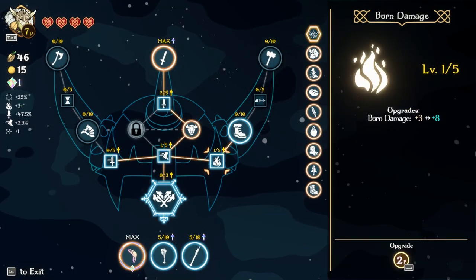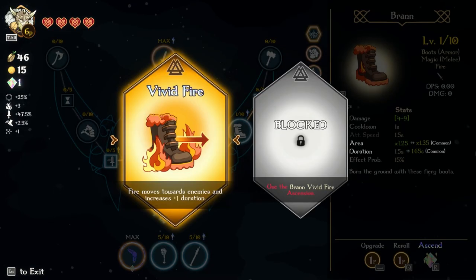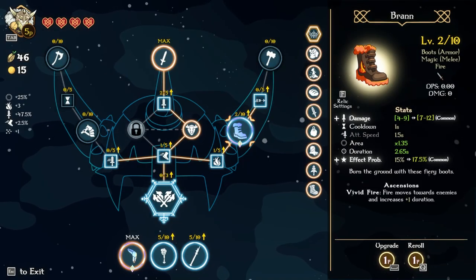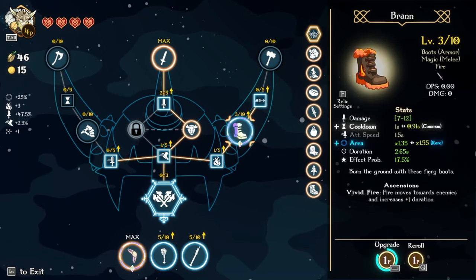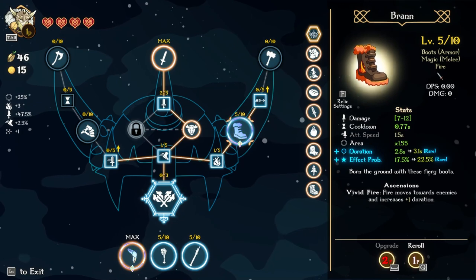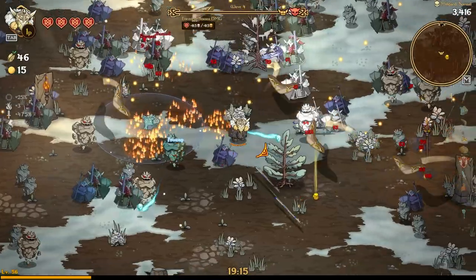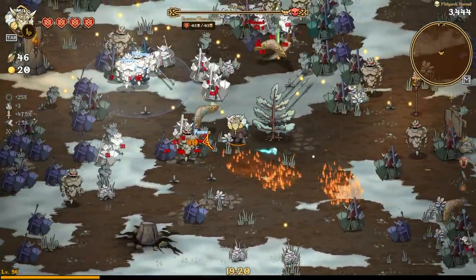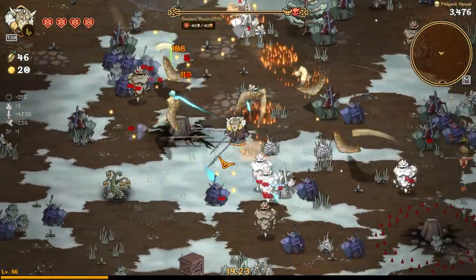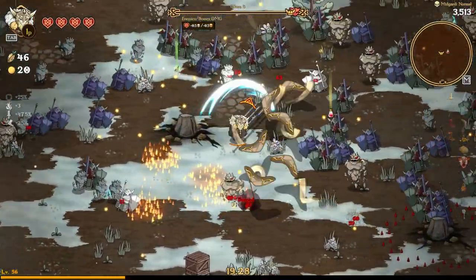My strategy: burn damage, unlock lava boots, then ascend lava boots so fire moves towards enemies with increased duration. The lava boots kind of remind me of the Holy Water from Vampire Survivors. Right now this game doesn't feel quite like Vampire Survivors, but there are similarities.